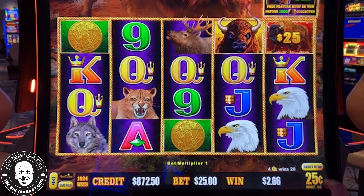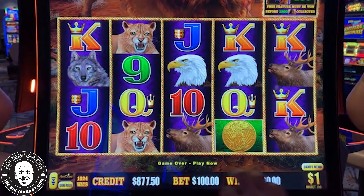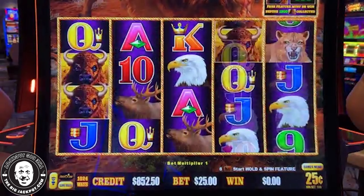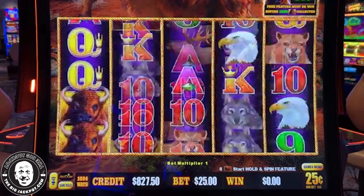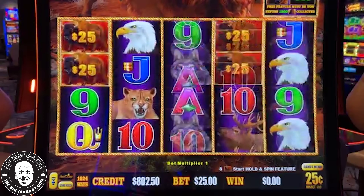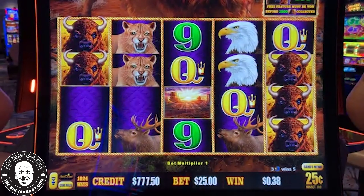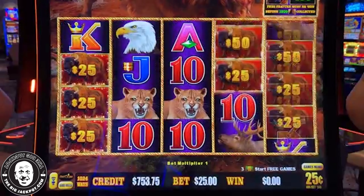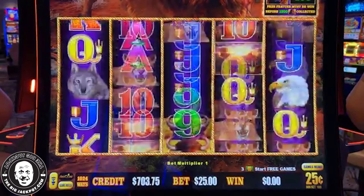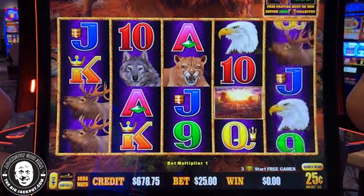Yeah, on the dollar denom it's $100 to $500 a spin. I don't know why you don't see any Buffalos — we'll find it, we've got lots of time to find stuff. We'll find Autumn Moon, that's my girl, my jam. Come on, coins, buffalo heads, anything!